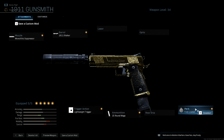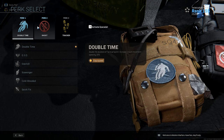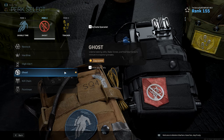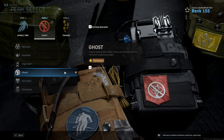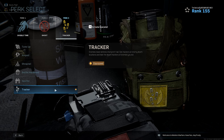For my perks I have Double Time in perk 1, just to increase that tactical sprint duration. In perk 2 I have Ghost, just to stay off the radar. Even though I normally play hardcore for the pistols, Ghost really helps me because when an enemy UAV goes up it's a lot easier to sneak around — they don't notice you as well, which equals more kills and better positioning.